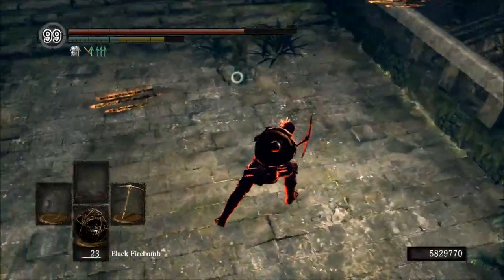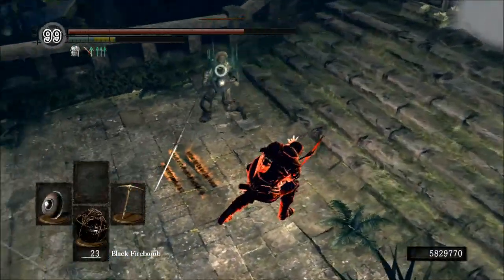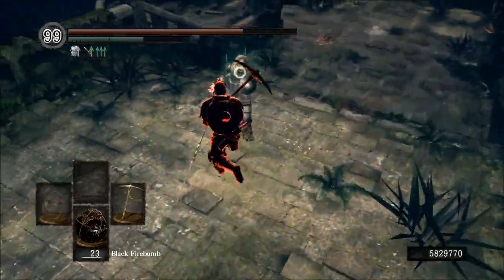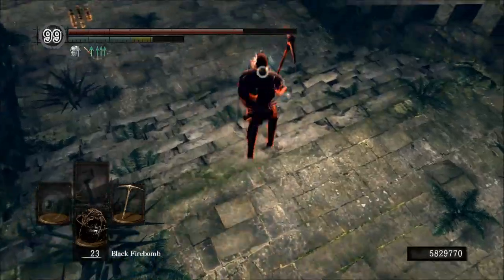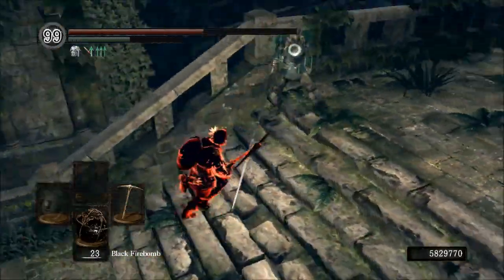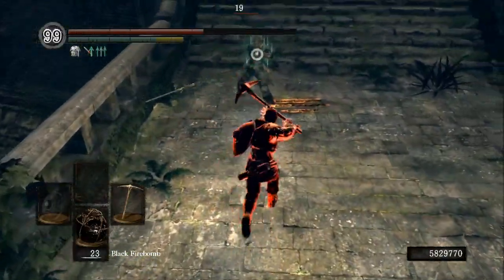It really comes down to your preference. The War Pick is in fact a quality weapon, so if you are on a strength build, the Pickaxe is what you should go with. If you're on a quality build, the War Pick will do more damage for you — keep in mind it's only about a difference of 10 points, but it still makes a difference.